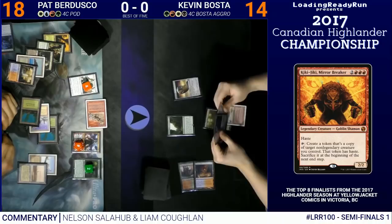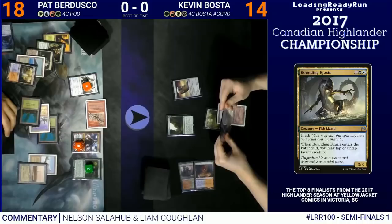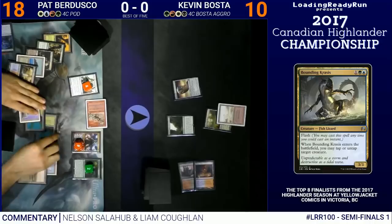I played Karakas. A very powerful line coming up is that Karakas can bounce Kiki Jiki to my hand. So if I have Aether Vial on 5, I can put Kiki Jiki back into play using the Vial. That way I can play around a few removal spells here.